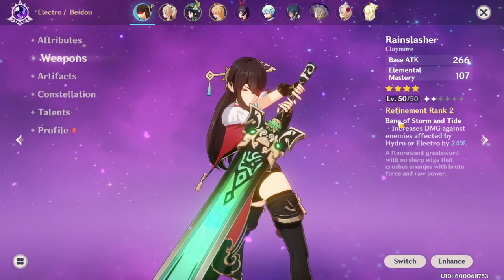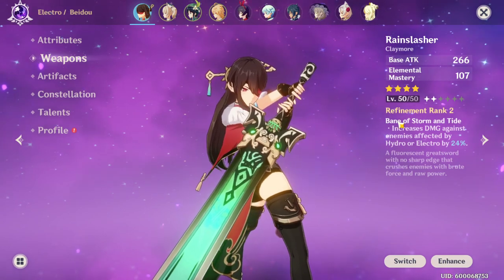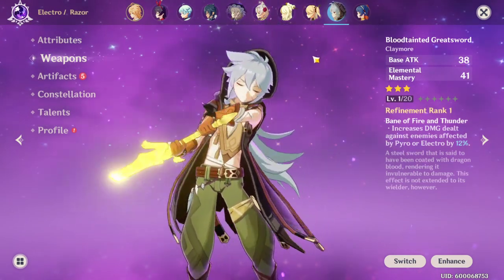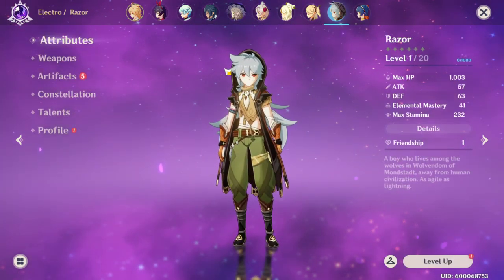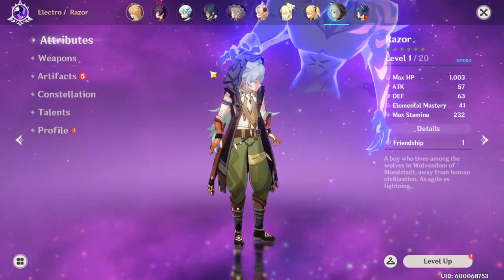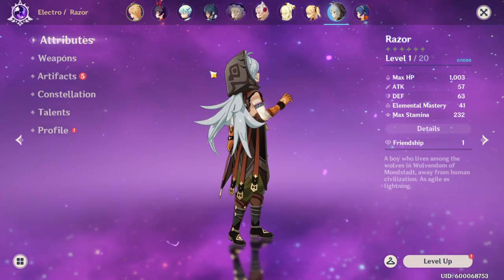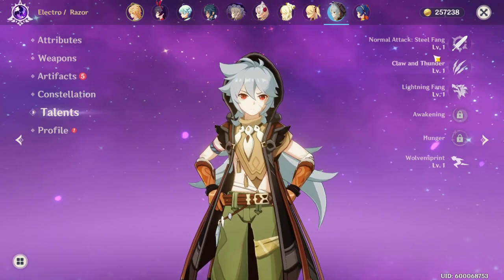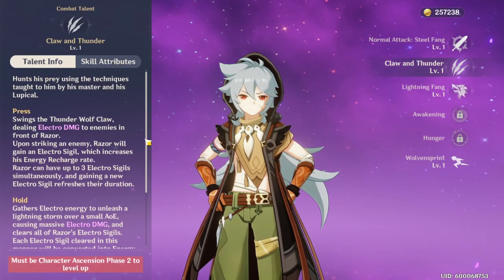Now you're probably asking: how do I understand what to build for any other character? We're going to take Razor as an example because a lot of people have questions about Razor. Razor and Beto are the exact same type of characters, except Razor does more damage and Beto is tankier. So if we go to Razor - obviously normal attacks, that's whatever - going to his second ability.